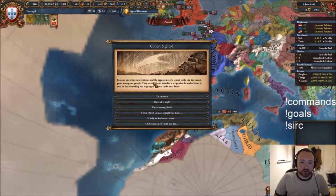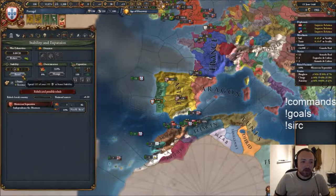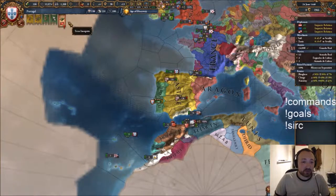Peasants are always superstitious and the appearance of a comet in the sky has caused panicking among the people - they're convinced this is a sign of the end of times. It's the economy, fools. I'm not going to take the stability hit because it's going to cost me 105 admin power which I cannot afford.